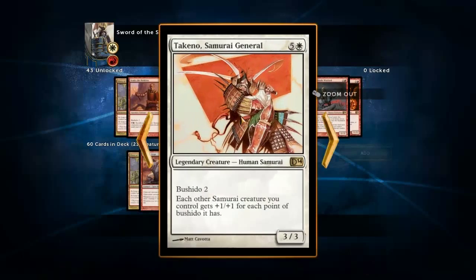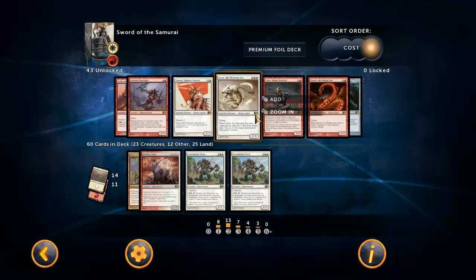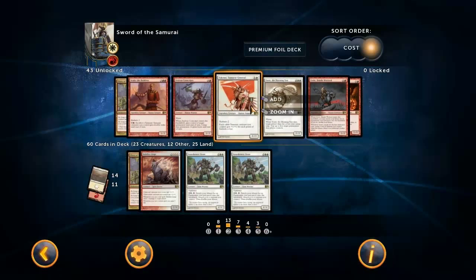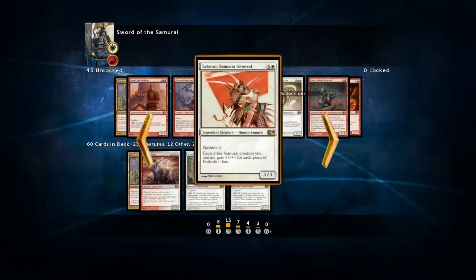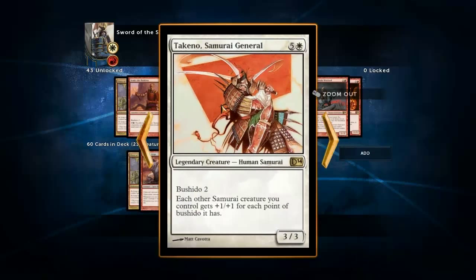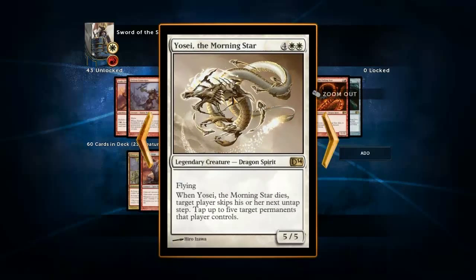We've got six-drops here but I'm just not running six-drops, simply because I consider this an aggro deck. The six-drop samurai lord has Bushido 2 and gives each other samurai creature +1/+1 for each point of Bushido - it's like the lord of the samurais, but it's six mana, which is pretty expensive. Yosei is a very good card, but there are decks in this format that just - once you get to the late game - are simply stronger than this deck, so you want to kill them as fast as possible.